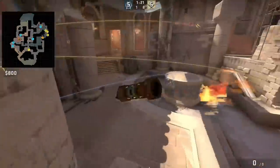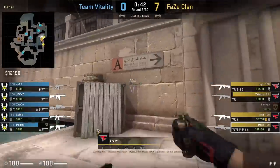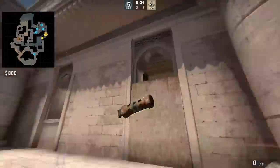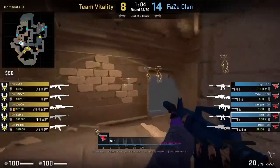FaZe have an A execute lineup from inside A main if they're ever smoked off, including a site molly and a site flash. Broki has these really nice A flashes where he positions inside the crevice of the doorway, aims at the mark on the wall while ducked, then jump throws. These flashes are super good because they only blind the CTs and not your teammates entering.